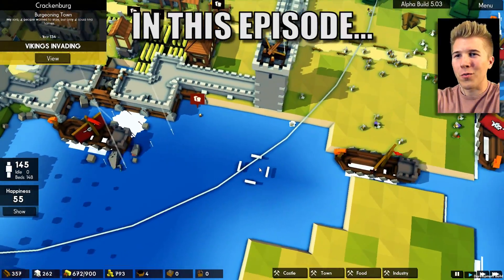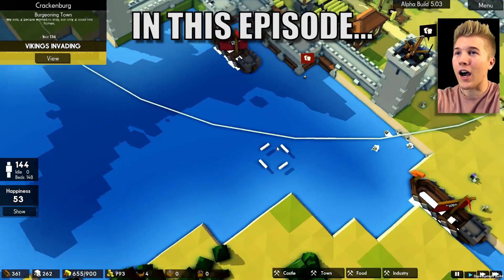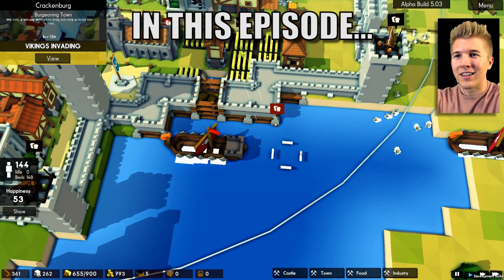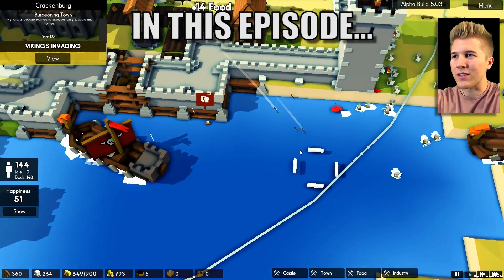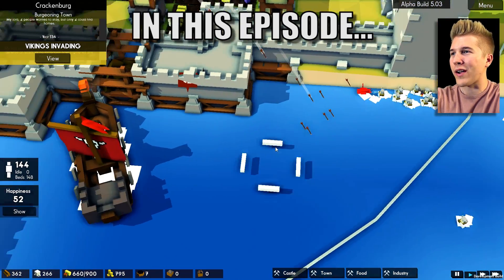He can take down a wall in one shot? Is that normal? That seems like it's new. Dang, there's a lot of Vikings. Oh my god, and that's all he needed to do is open up a path. Well, the good thing is they have to swim, which makes him super slow. Oh, this is crazy.